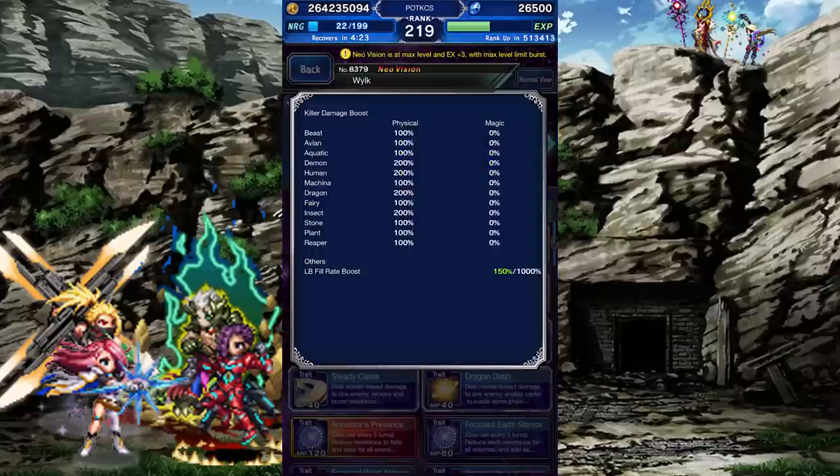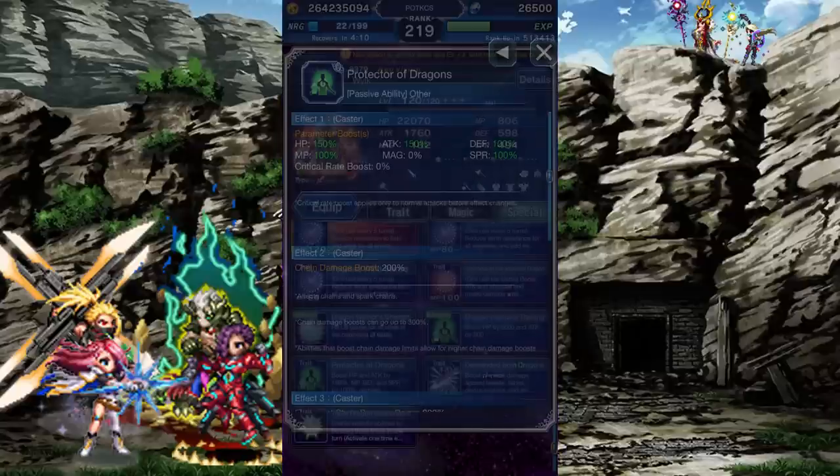Even without these locked abilities, Wilk already has an incredible killer spread, hunting each type of enemy with emphasis on the ones already mentioned. He also gets a boost to his Limit Burst gauge fill rate, but doesn't have any passives to boost his Limit Burst damage otherwise. He also has a boost to his Chain damage, which is nice.